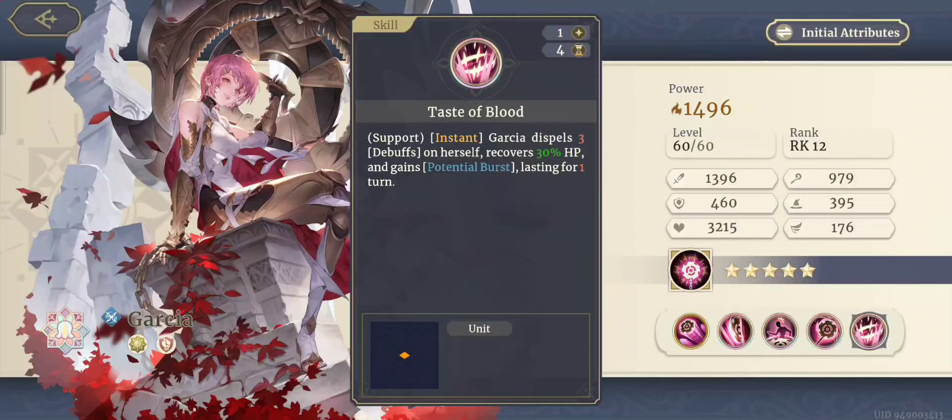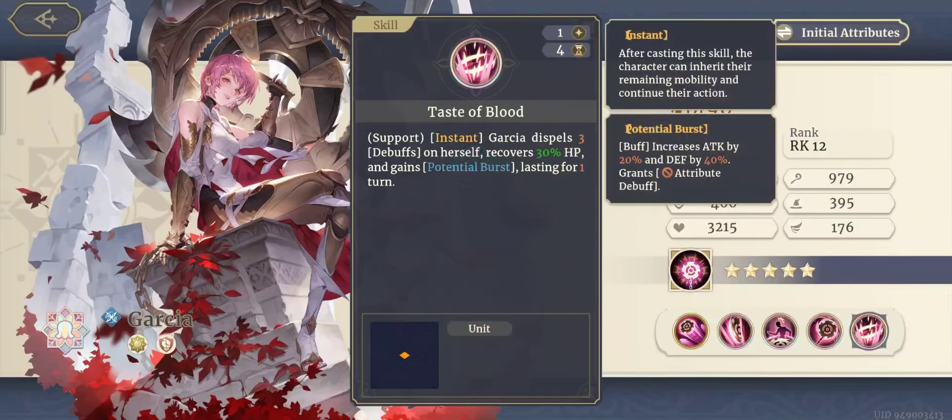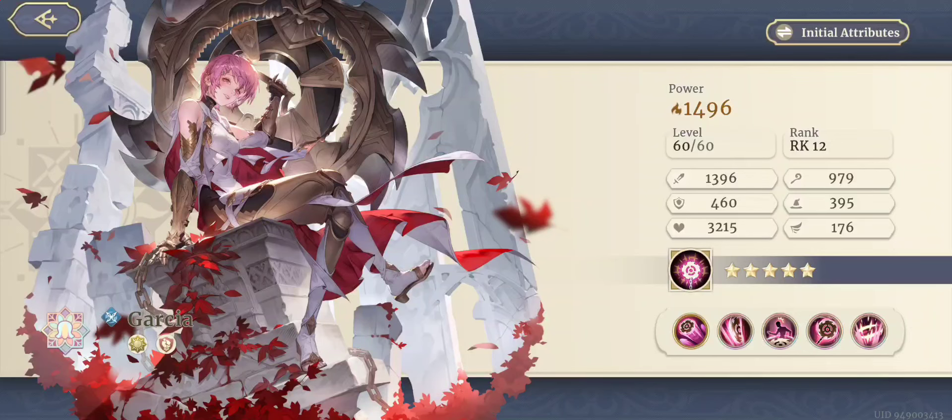Her last skill is a support instant. Garcia dispels three debuffs on herself, recovers 30% HP, and gains potential burst lasting for one turn. Potential burst increases attack by 20%, defense by 40%, and grants no attribute debuff. Overall, just a weird unit — kind of a mixed bag.